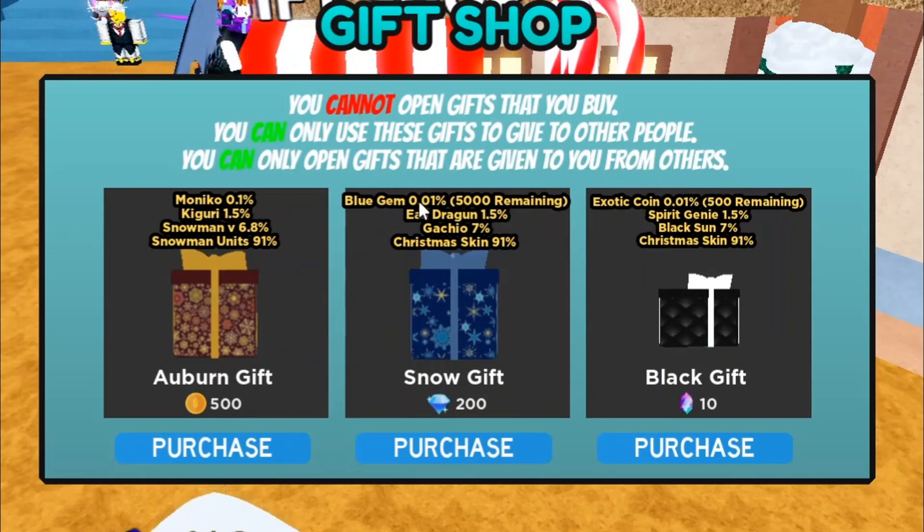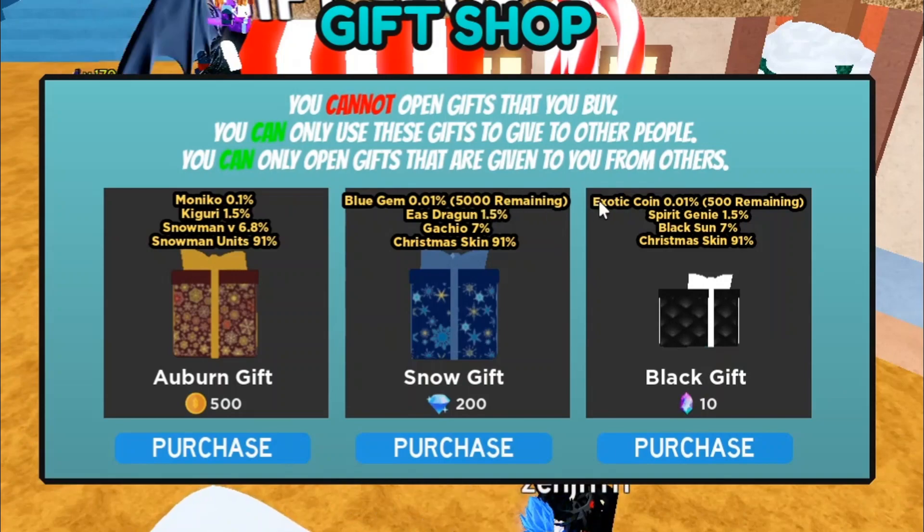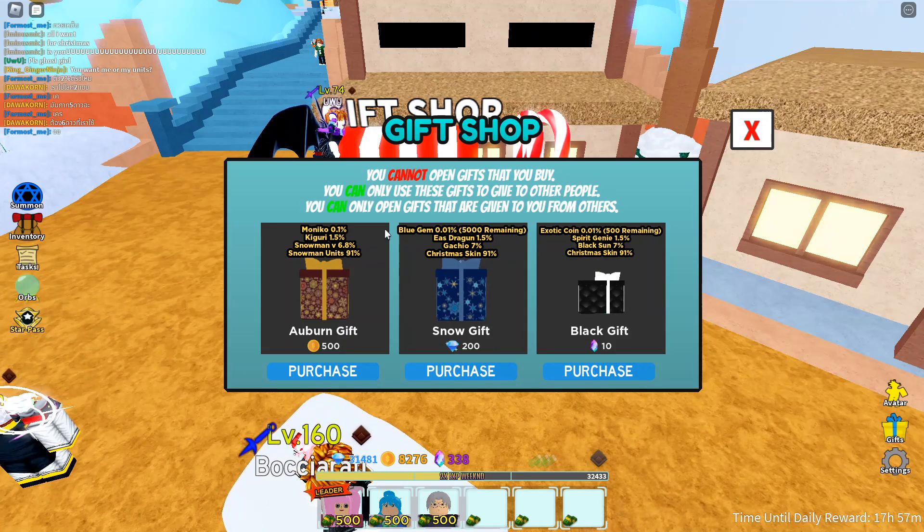Right here we got a blue gem at a 0.01% chance with 5,000 remaining, and this exotic coin — there's only 500 of these, so these are going to be really rare. The Auburn gift is just going to be kind of like a basic one.